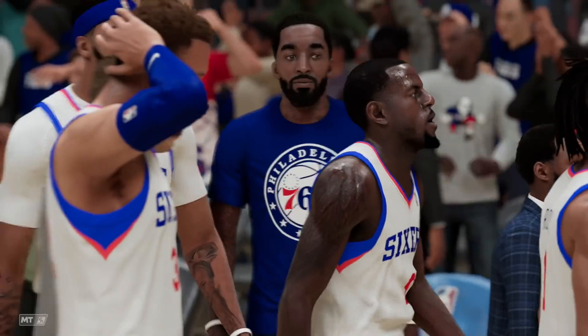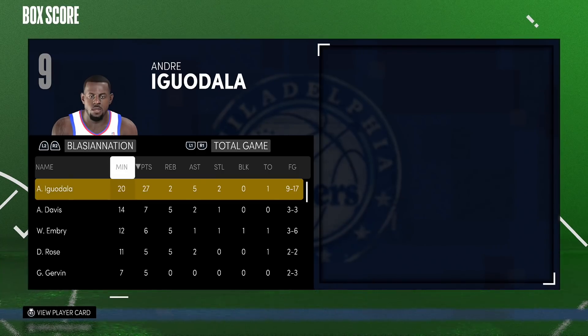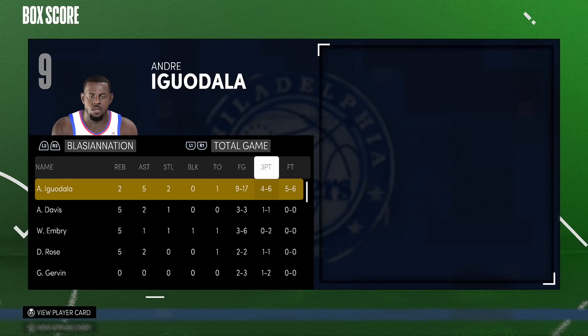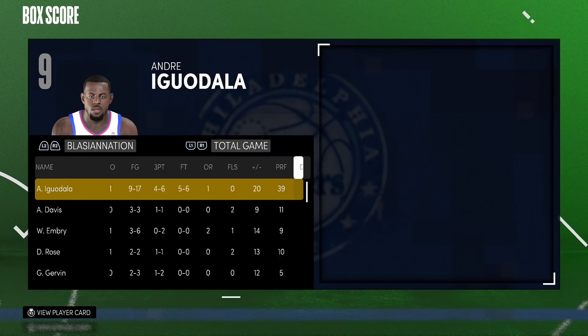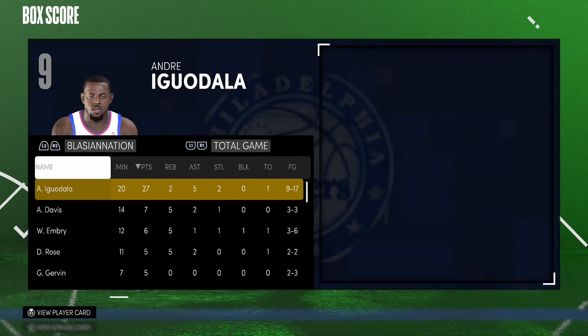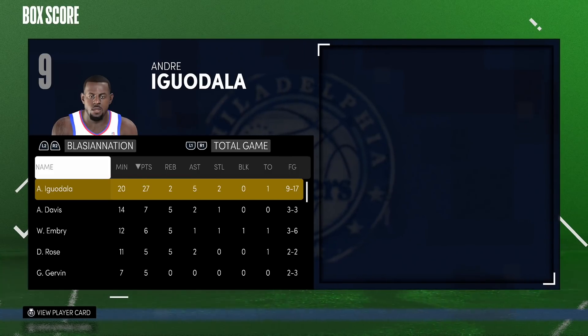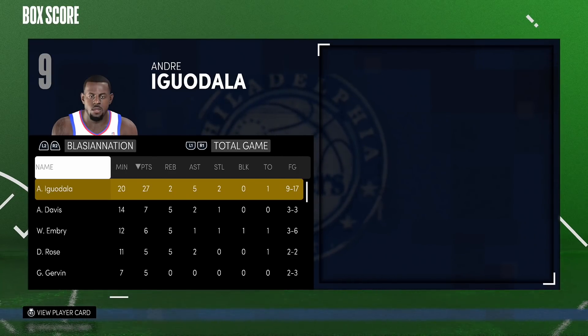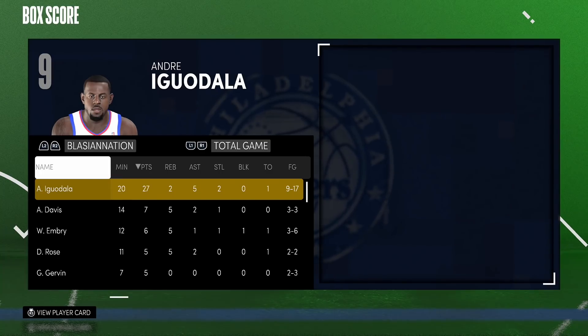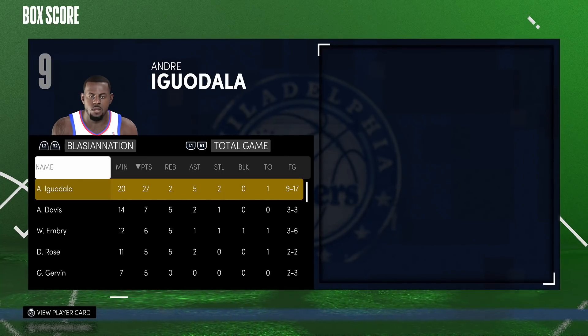Alright, we win this game 65 to 45. Let's check out the box score and see how our boy did. Andre Iguodala in 20 minutes had 27 points, two rebounds, five assists, and two steals — nine for 17 from the field, only one turnover. Knocking them down from three, four for six, five for six from the free throw line. Now would I say this card is worth going 12 and 0 for? Yes, but it really depends on your team. If you're a content creator with every card in the game, Iguodala isn't really a must-have. But if you're a budget player, you want any good free card you can get and Iguodala can definitely fit that role. Jalen Brown from limited is nice, but Iguodala is clearly a better card — he's faster, a better defender, and a better shooter with a faster jumper.